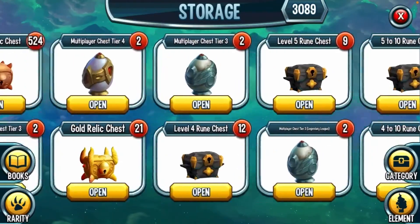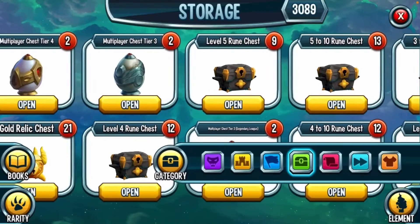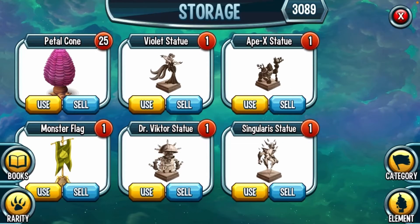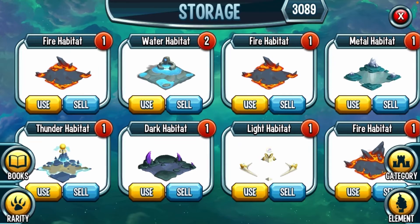We got a lot of goodies! Now for the flags: we got 25 Pedal Cones — not sure why we have so many — a Moss Flag, a Violet Statue, a Dr. Victor Statue, an Apex Statue, and a Singularist Statue. I had all these statues placed out but removed them to make space for mythic habitats. Hopefully one day I can bring them back.